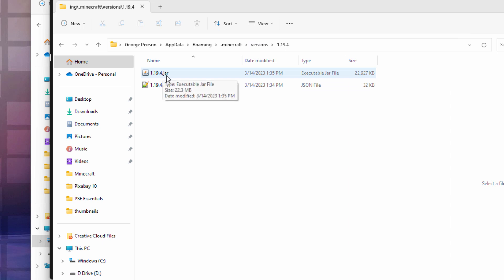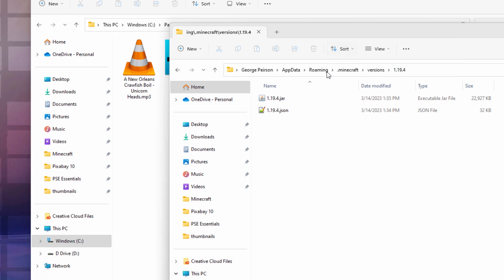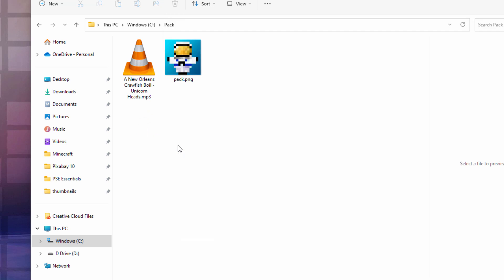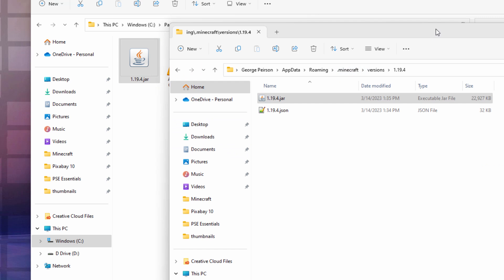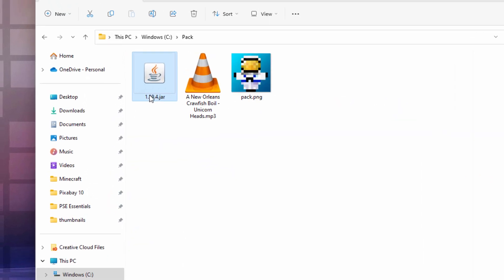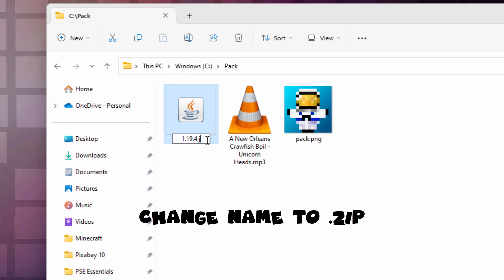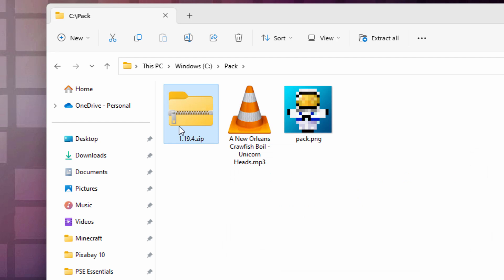As soon as you see that .jar, we're all set. Take this file and right-drag it over here and copy it inside of your working folder. Don't move it or you'll mess things up - just copy it. Now the .jar file is actually a zip file, so click into the name and type over where it says .jar and change that to .zip, choose yes, and we can now get inside this and get the files that we need.